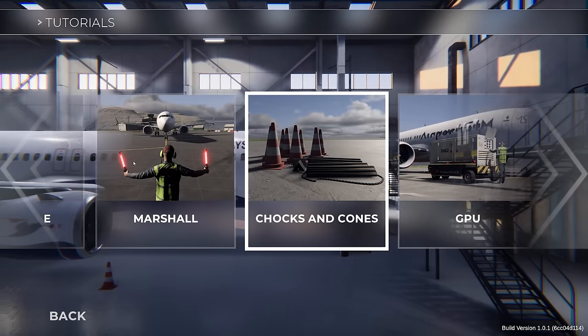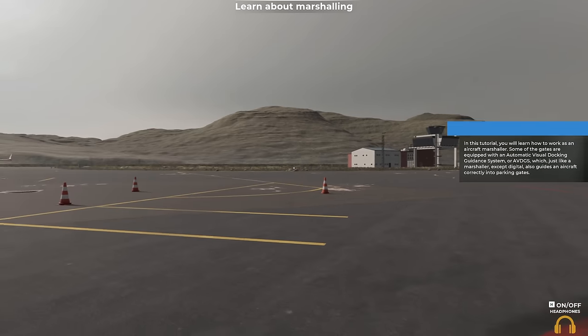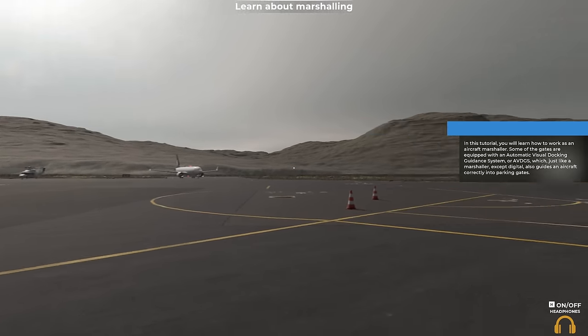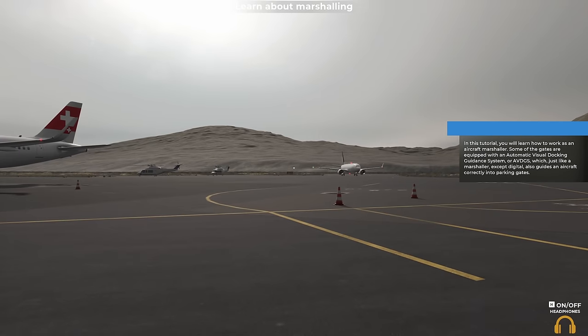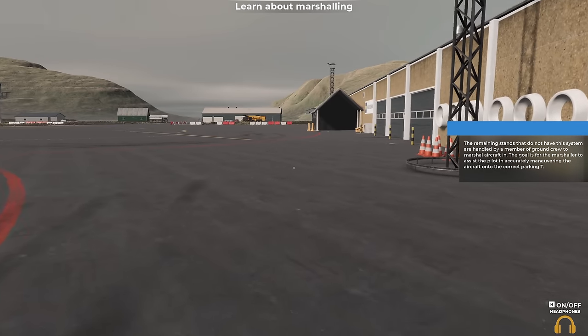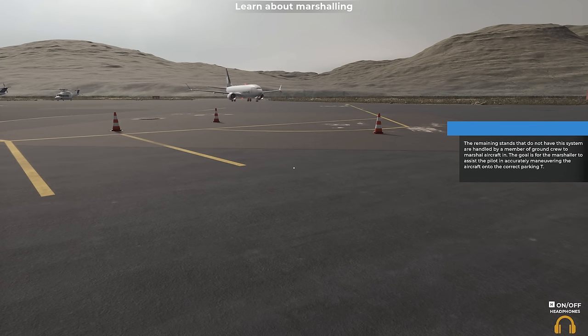Let's learn how to be a Marshall. Oh, and we get to put the luggage on and off — there's a lot to do here. To be fair, I'm a very multi-skilled member of staff. This plane has an automatic visual docking guidance system — ADGS — which, just like a Marshall except digital, guides an aircraft correctly, but it has to be switched on by an idiot like me.